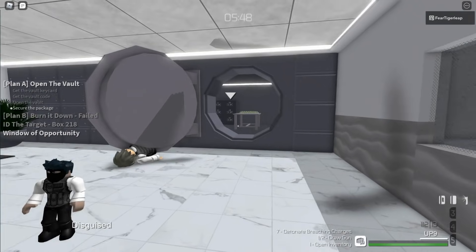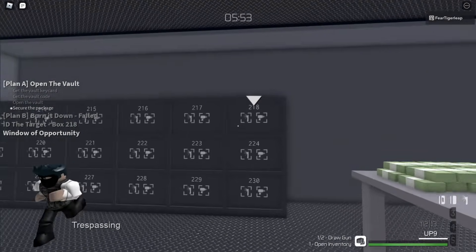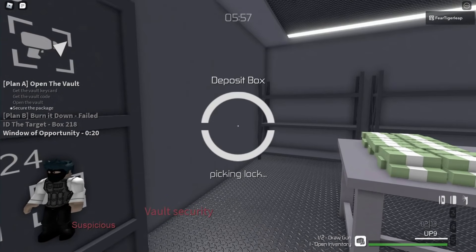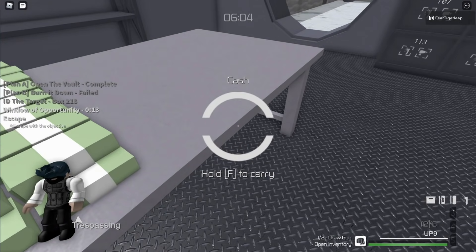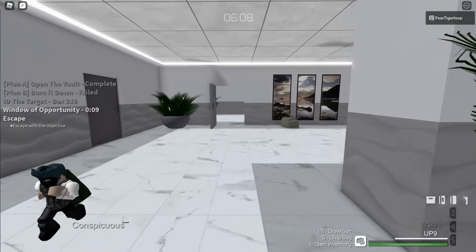The vault has sensors which will trigger the alarm if you go in. However, if you press 7 to activate your breaching charge, then the sensors will be disabled for a few seconds, giving you just enough time to open the correct deposit box, take the Phoenix box, and bag the cash.